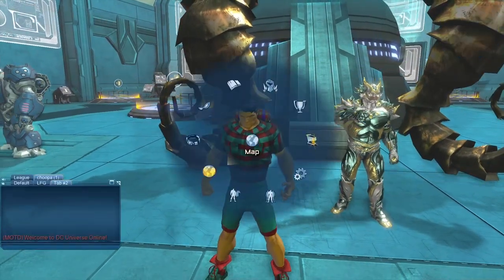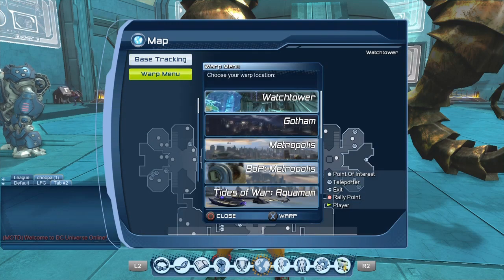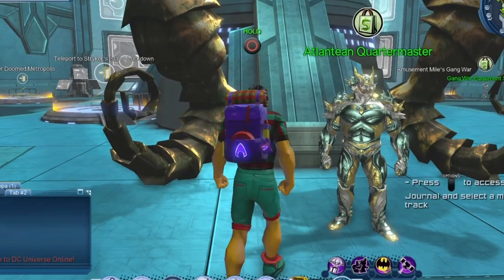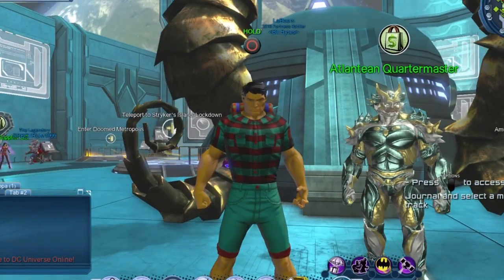If you don't find the one in the Watchtower, go to your map warp menu. You could go straight to Tides of War — Aquaman — and right next to Aquaman you would have a similar vendor. For villains, it will be Tides of War, Ocean Master. The vendor is also in the middle of the Hall of Doom.